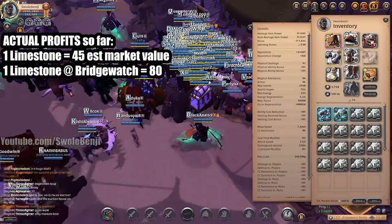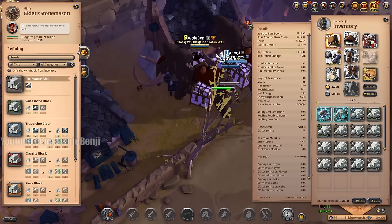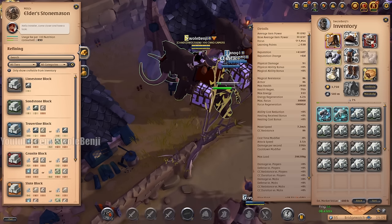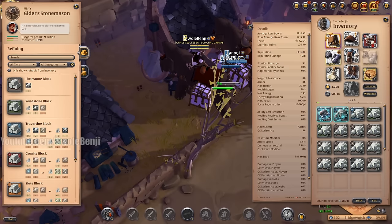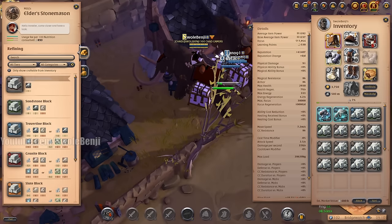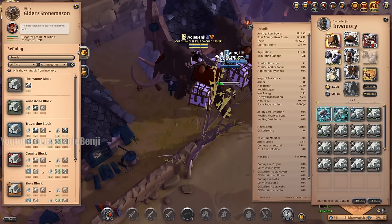Next step is to refine, and let me show you the simple way to calculate this. A limestone is worth 80 silver, but if we refine it into a block — for those who don't know, refining a limestone block only takes one limestone and it is completely free at any station. It doesn't matter what the usage fee or nutrition cost is — it is 100% free to refine tier 2. That's just a basic game mechanic.